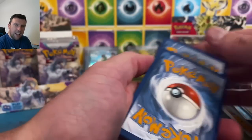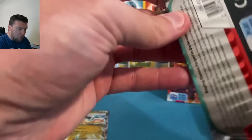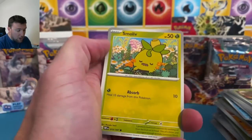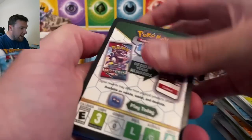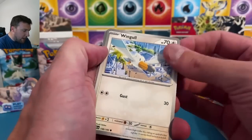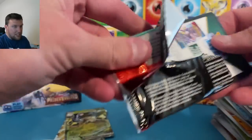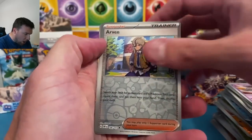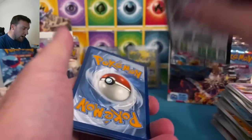Both these sets compared to Scarlet and Violet base — I'm pleasantly surprised with the art rares and pull rates. People say it's almost too easy to pull; we opened 300 packs of Obsidian Flames and are only two cards away. Dolliv, Darumaka, Toadscool on the ex. There were just fewer art rares, fewer special illustration rares, only three gold cards in Obsidian Flames — it makes pulling all the hits easier. Fire energy — turn this around, show me a Charizard.